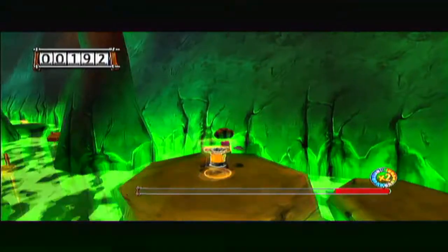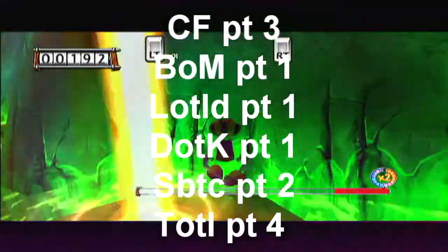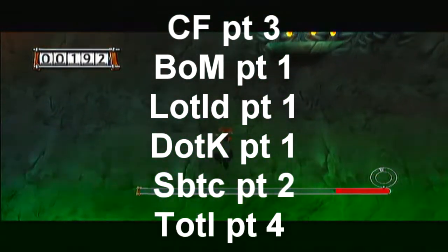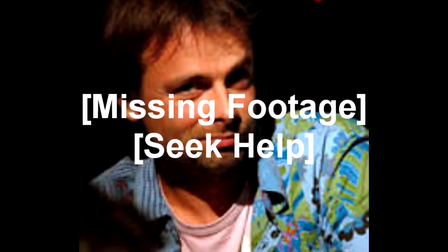Currently, the levels this trick is useful for in an any% speedrun are: Forest Part 3, Bog of Murt Part 1, Land of the Livid Dead Part 1, Desert of the Canaran Part 1, Summit Beyond the Clouds Part 2, and Tower of the Leptys Part 4. There are likely to be more areas where it is useful for any% as well as other categories, but hell if I know about them right now.